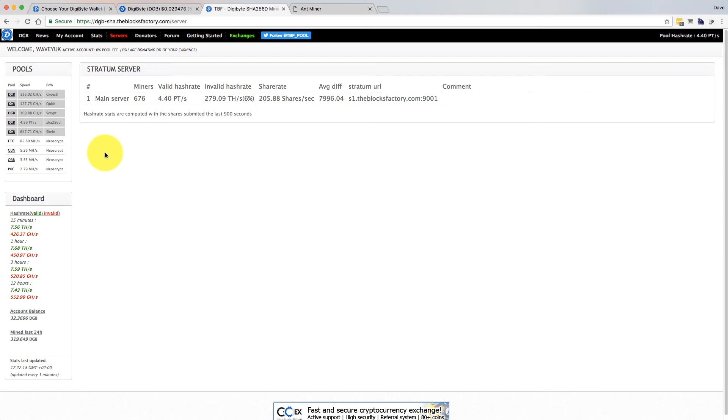You can GPU mine the ASIC-resistant algorithms, which is quite nice, using a recent version of SGMiner. There are various tutorials online about doing that. Most of my GPU stuff I just point over to NiceHash because it's nice and simple. But if people want more detail, I can do a video setting up SGMiner to mine Digibyte via GPUs. For now, I'm actually using the SHA-256 pool here.